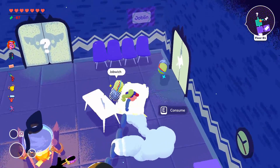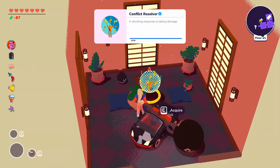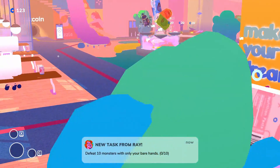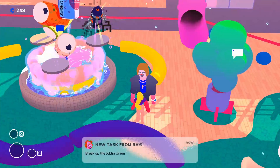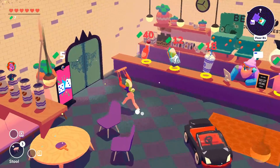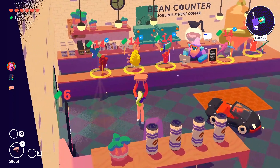The second perk is that one extra skill will be available per floor — Ray's Meditation Room appears on each floor of the dungeon with a free skill. This perk is unlocked by two tasks: defeat 10 monsters with only your bare hands (easier with Pugilist gloves), and break up the Joblin union — go in and beat them up. The third perk is that you can re-roll the cafe using a special kiosk.